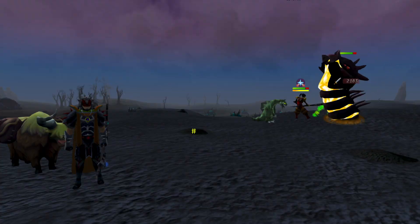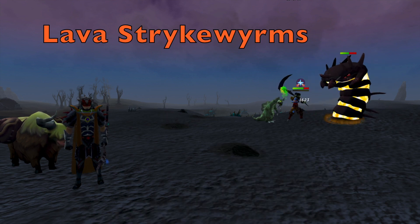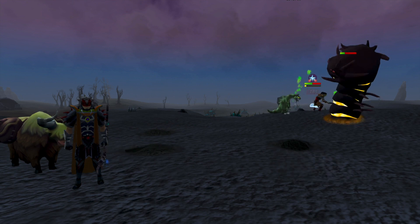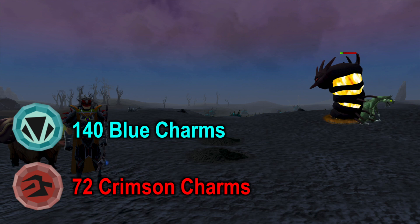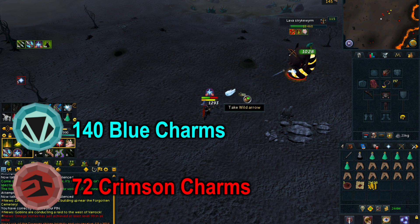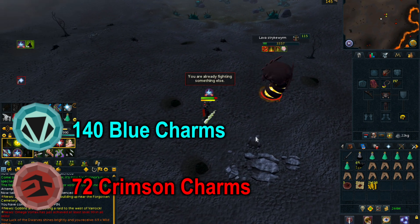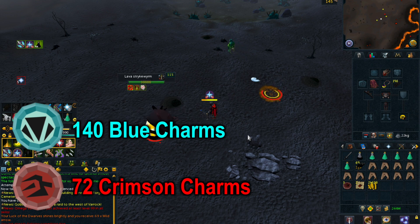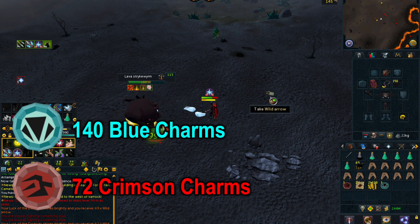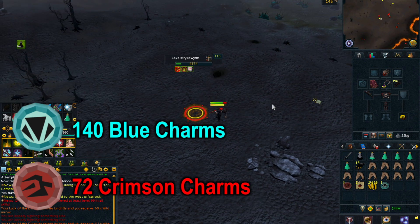Starting the countdown at number 5, we have Lava Strike Worms. They are a Slayer creature requiring 94 Slayer to kill. You can kill around 80 per hour, which should net you around 140 blue charms and 72 crimson charms. They have a 57-59% chance of dropping a blue charm and around a 30% chance of crimson, and you get 3 charms dropped at a time. The downside is they are located in level 34-41 Wilderness, so you risk your gear and charms. However, they are also very profitable, making upwards of 7 mil per hour.